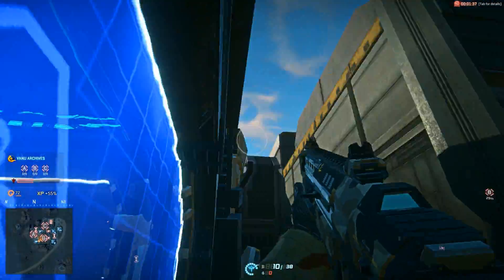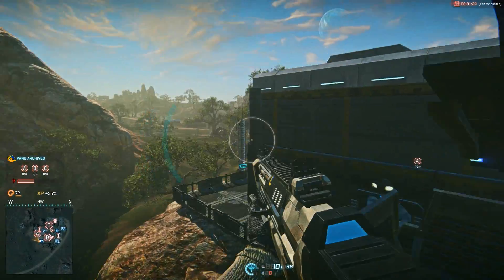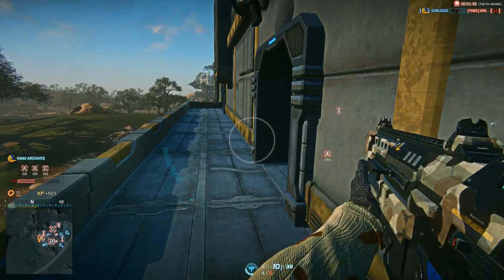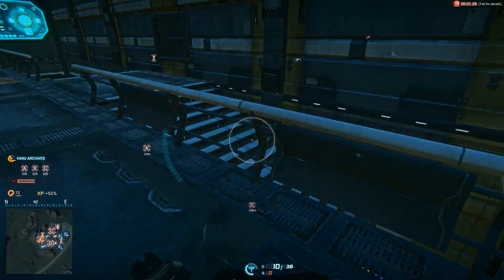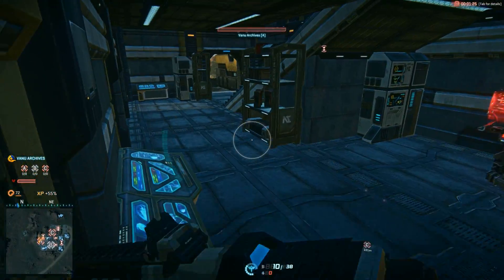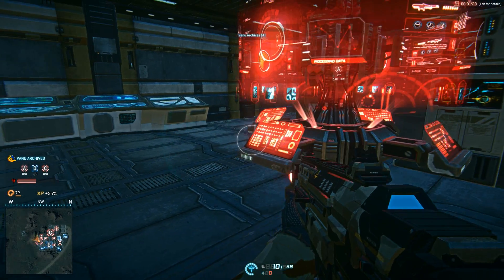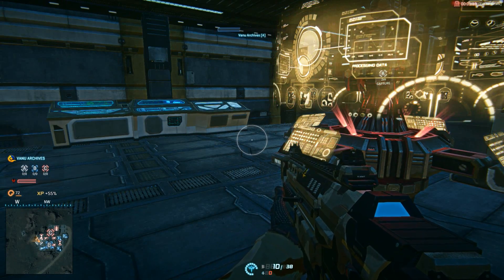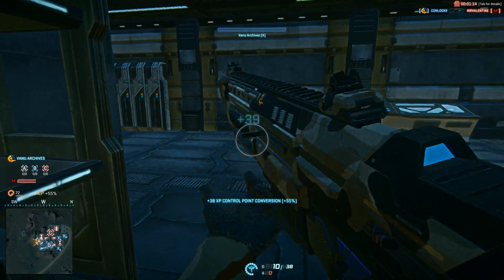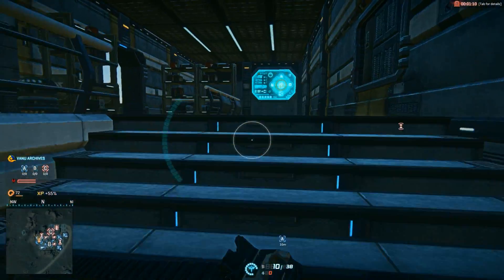At max rank — rank 5 — you'll get 30 seconds of juice, but at lesser ranks, like rank 2 like I'm using, it's just not that much, maybe 8 seconds or something. I will have the legitimate numbers as soon as I'm done with the review. But what you can use Drifter Jump Jets for is working a really nice ground game, because you're going to get a lot of maneuverability, which is what I think Drifter Jump Jets were really intended for.